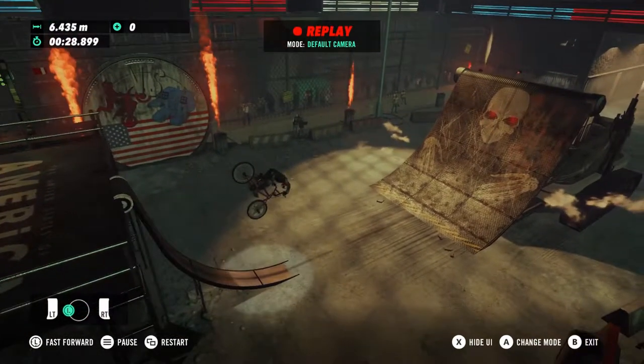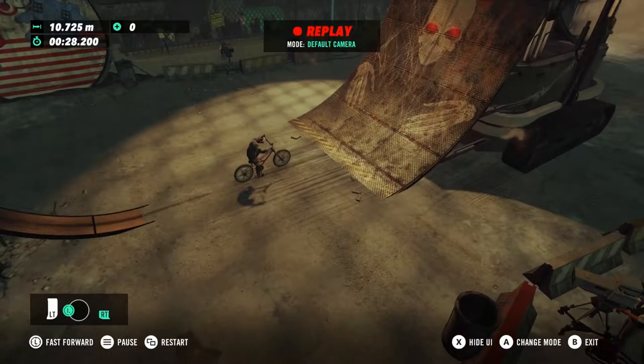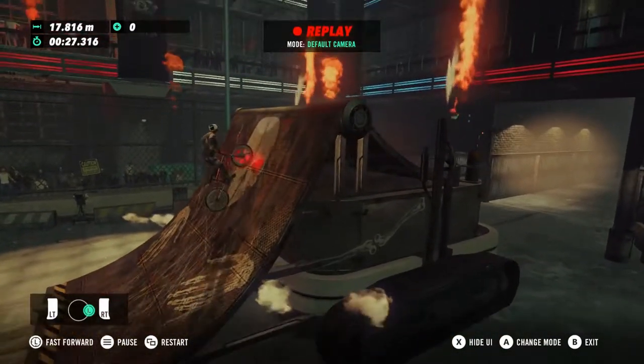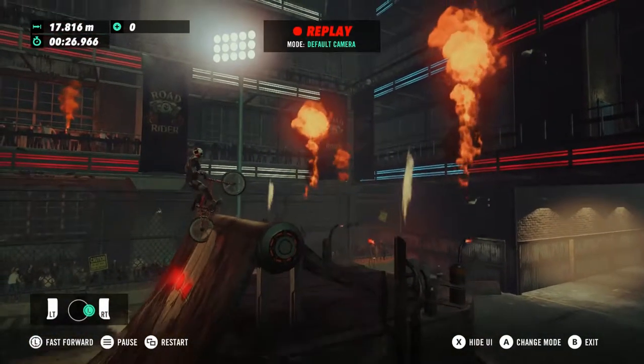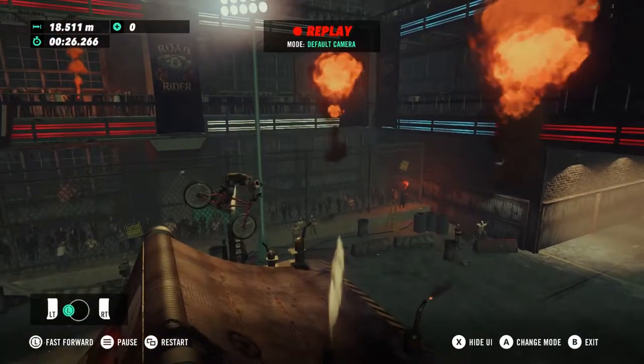We're just going to accelerate a little bit so we drop down and kind of bounce a little bit, and then as we go up the ramp, we're going to tap the brake so we don't get much air. We're going to brake here, lean forward, and you should be able to clear it.